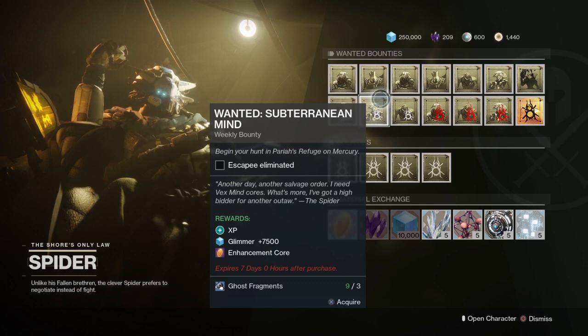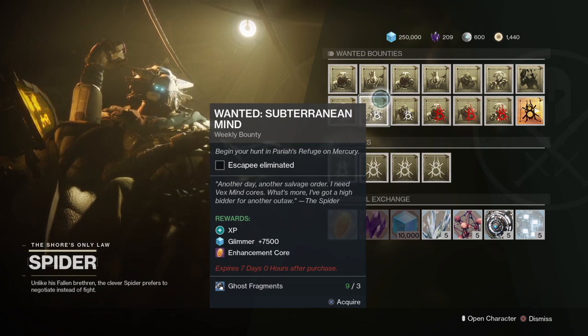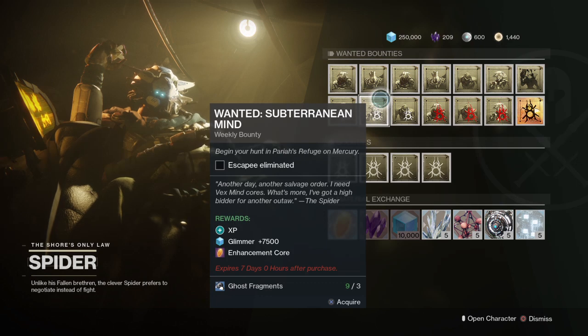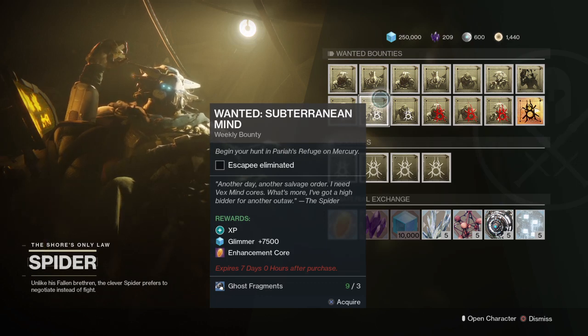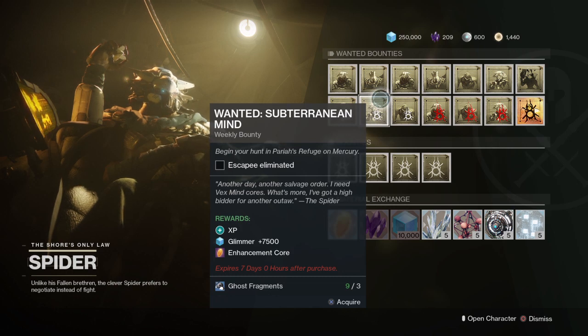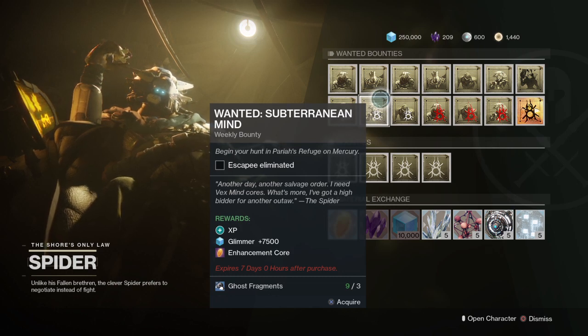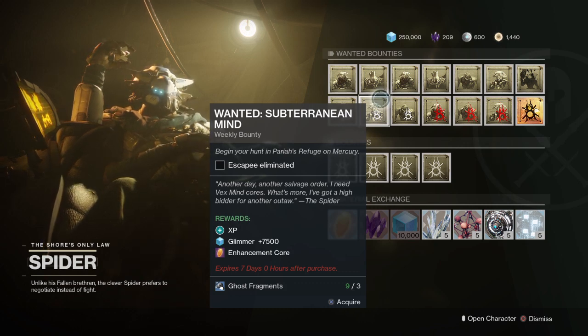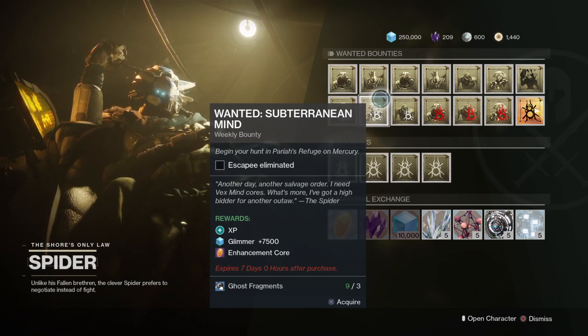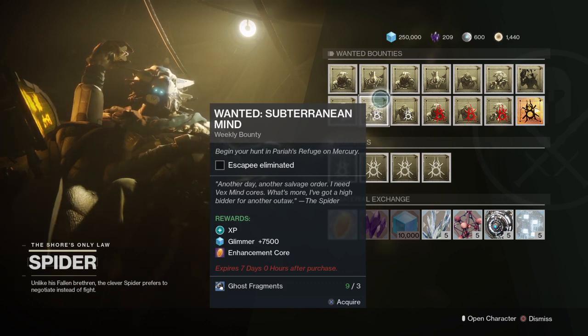You must get one of Spider's bounties, a few of his bounties. If you pay attention to these bounties, you usually find them involving needing to get a wanted enemy — that means you go around and look for lost sectors and eliminate them. But in order to get these bounties, you have to go around the Tangled Shore and kill things, do things, just to get ghost fragments.